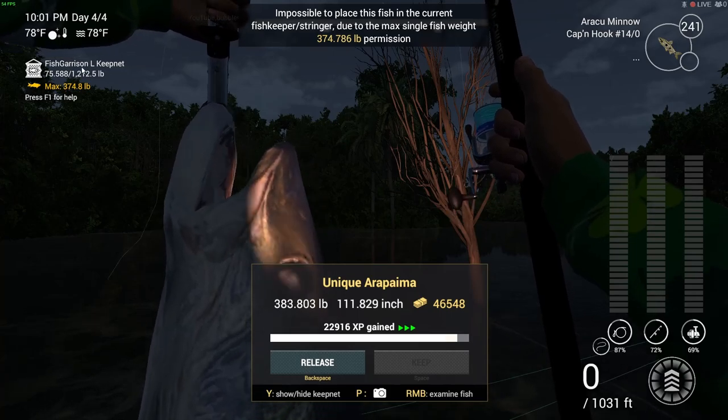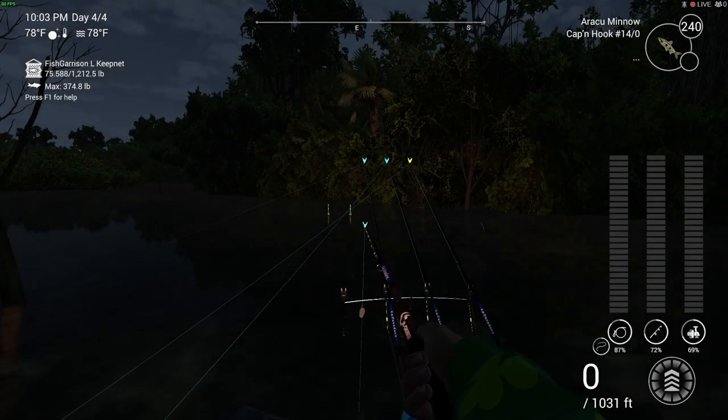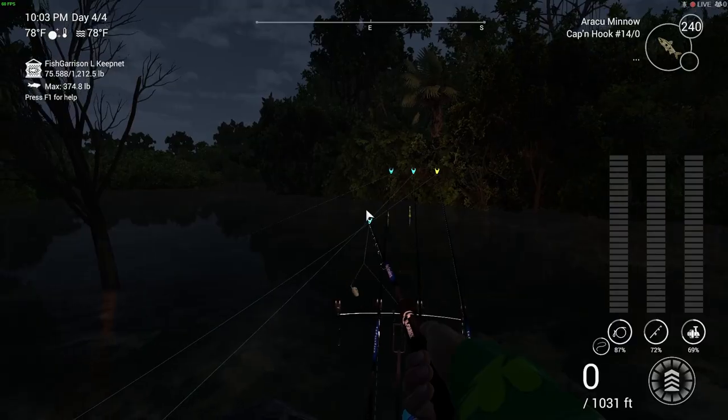This is my new biggest fish — 383 pounds! Shame I can't keep it. Nearly 23,000 XP, that is absolutely insane. I am now level 70! Here it is — 10 bait coins, 1,500 cash, and we are now max level. Hope you guys enjoyed this one. Keep an eye out for updates on more Fishing Planet and the other videos I mentioned that are coming after this.